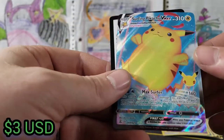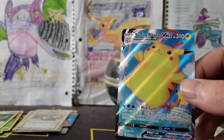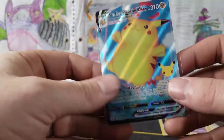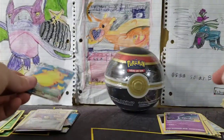Surfing Pikachu VMAX waving his arms around — he can't surf very well! Sleeve this up. He looks a little fat on the right — well kind of all looks a little fat, but specifically on the card back. Back doesn't look bad at all — Surfing Pikachu VMAX.